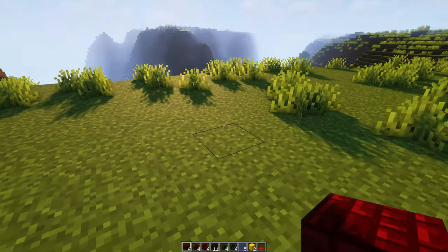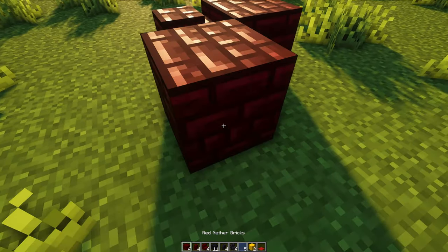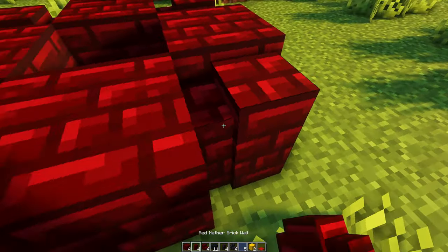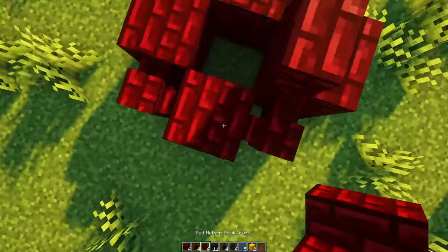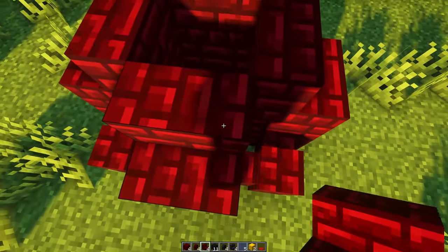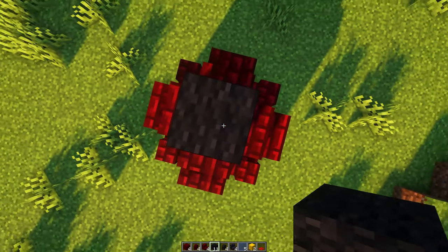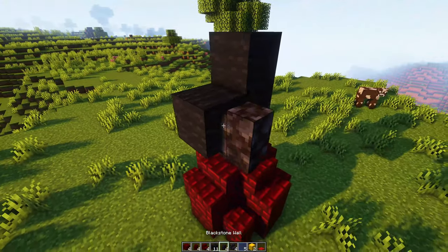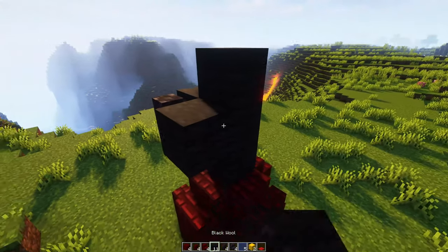Our first build is going to be the Mickey Mouse Clubhouse itself. For this one we're just laying down this dome shape using our red and nether bricks. And then from there we're going to be putting on our black wool. We're starting off with one in the center, then we're going to tower up three, and that will give us enough height for the rest of our Mickey.